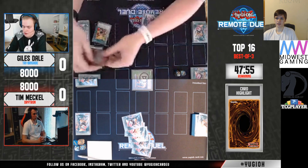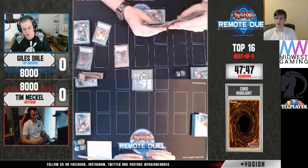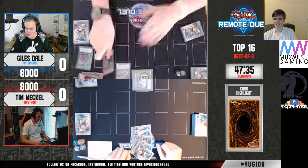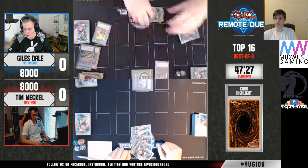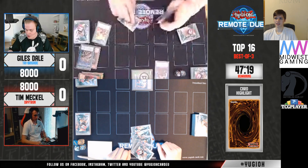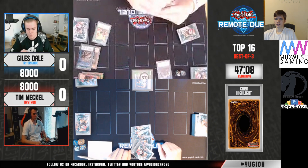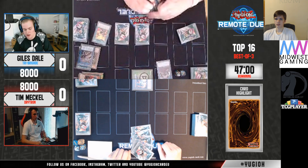So they're going to normal summon Fractal and activate its effect. I can't tell what that card is at all — the picture is literally black. Okay, that's Blossom, and I have to assume that's Silver. Blossom to draw and put back. Yeah, that was Blossom for sure, and that is Silver for sure. Then they go ahead and set 2 and pass.